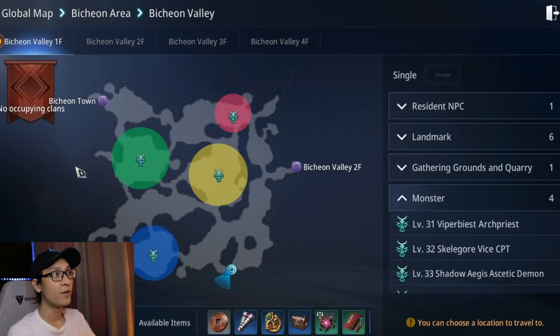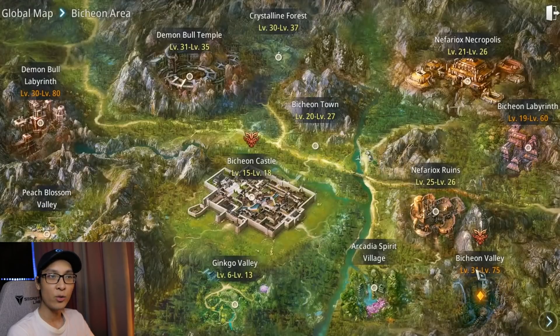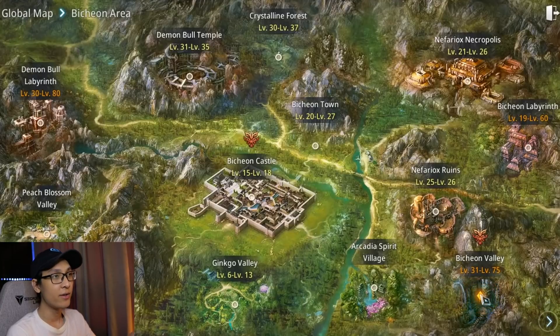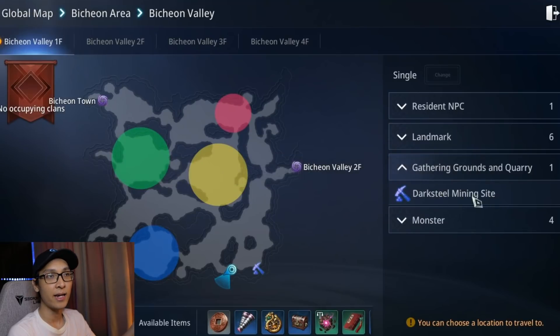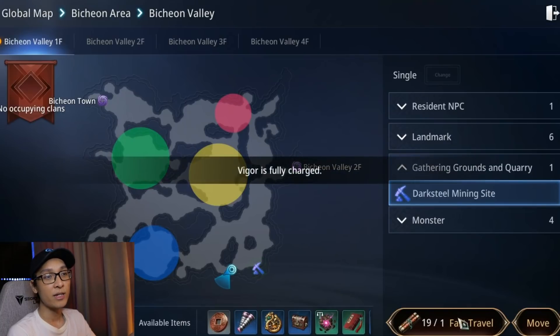To start earning, press the map on the top right. If it's your first time, click on Global Map, then Bichon Area, and select Bichon Valley — this is the only place to farm your dark steel. Click on Bichon Valley, then Gathering Grounds, then Quarry, and you'll see the dark steel mining site. Click on that and use fast travel to get there quickly.